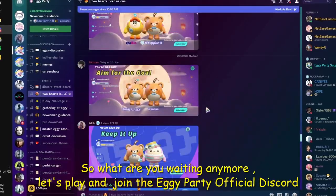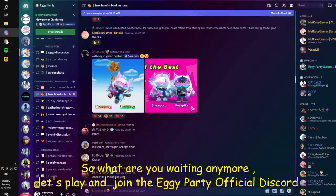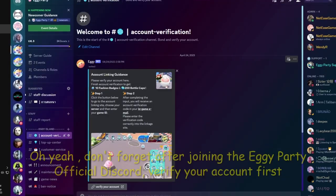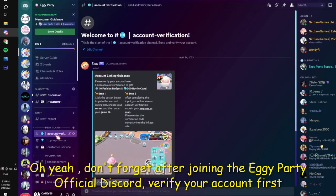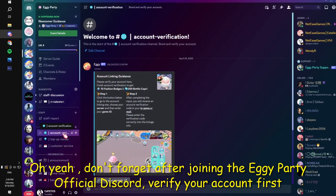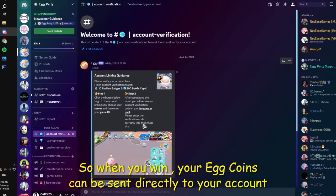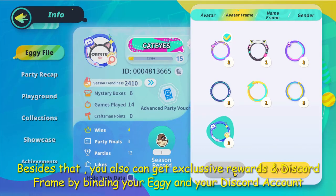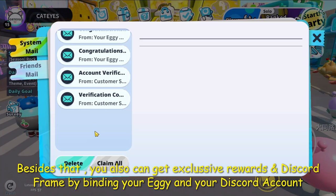So what are you waiting for? Let's play and join the Iggy Party official Discord now. Don't forget, after joining, verify your account first so that when you win, your Iggy coins can be sent directly to your account. Besides that, you can also get exclusive rewards and a Discord frame by binding your Iggy account and your Discord account.